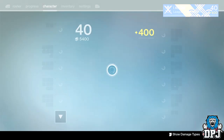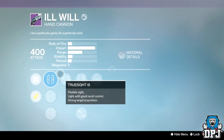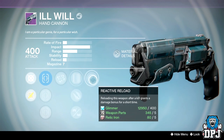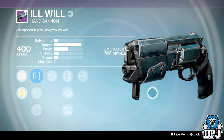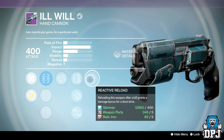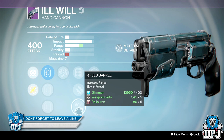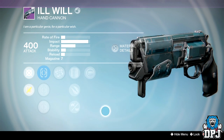Let's have a quick look at the Ill Will. We got Reactive Reload and Rangefinder, Extended Mag, Explosive Rounds and a Rifled Barrel. The problem is with this it takes a week to reload, even with gauntlets that improve Hand Cannon reload speed. Reactive Reload just doesn't get enough time — it reloads way too slow so it's a wasted perk. But Rangefinder is decent. The issue is if you want the Rifle Barrel you've got no reload speed — you'd have seven bullets for the whole game basically.